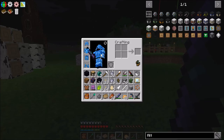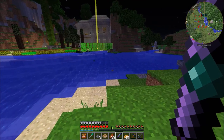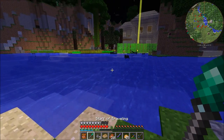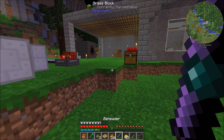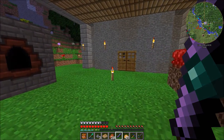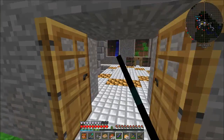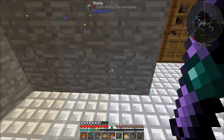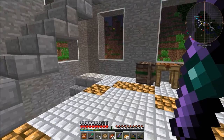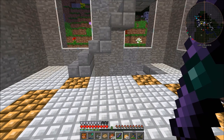I think that's going to do it for this episode of the Direwolf20 1.10 mod pack. It's been a little bit short but we did what we wanted to do and we built this cool cleaver to get a bunch of mob heads. Now we can do things like make a bunch of filters and use just any mob head we need. Thanks so much for watching, I hope you enjoyed this episode and I'll see you all next time — see ya!